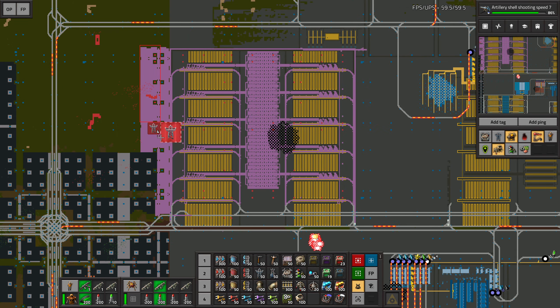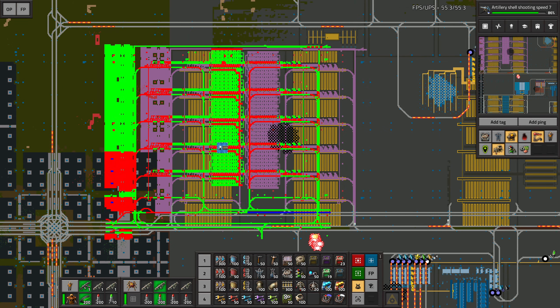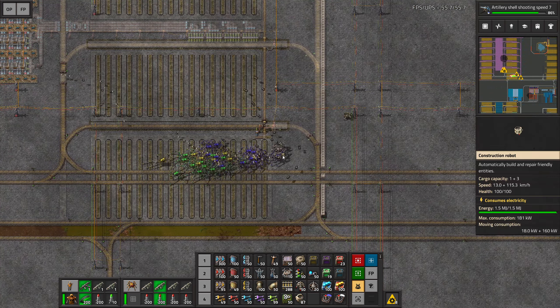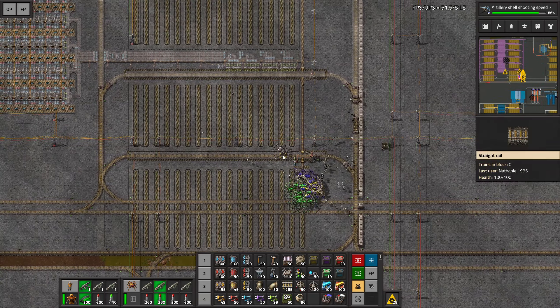I forgot to take away the power poles here as well, so we paste it in again. Just like that we should be able to build this without issues and have it be functional right off the bat.